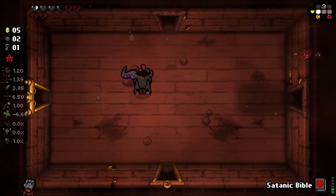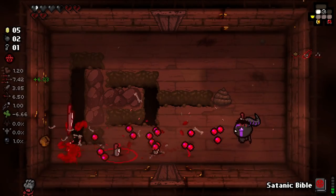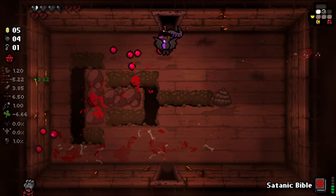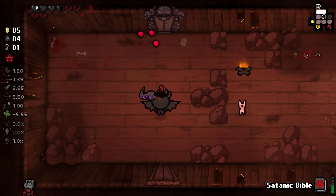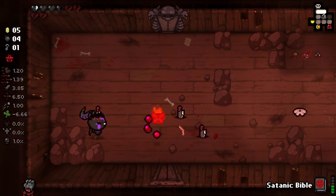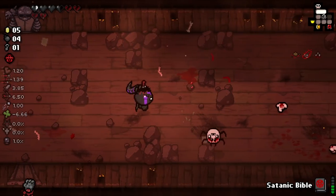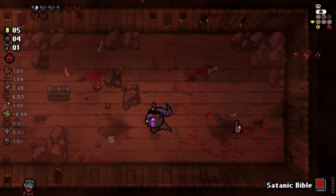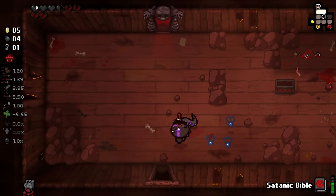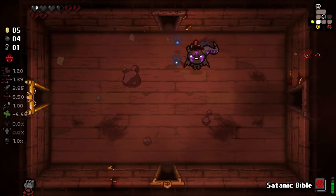As you can clearly see, we are going to be taking quite a few broken hearts throughout the course of these runs. We can remove those either via going to the next floor, which will remove one, or using sacrifice rooms, which will remove one also. So we've got a few different methods here, but obviously sac rooms are a little less reliable just because they don't show up as often.